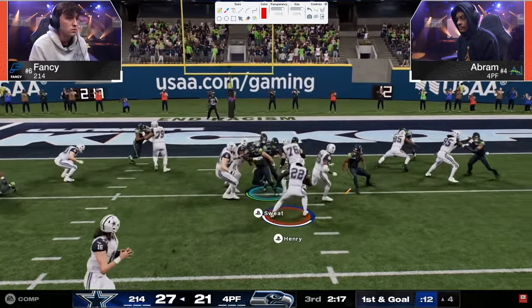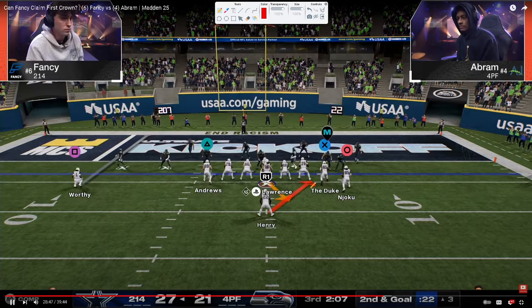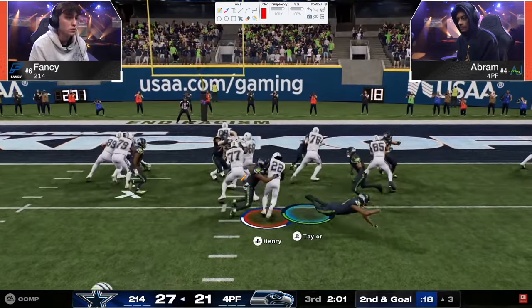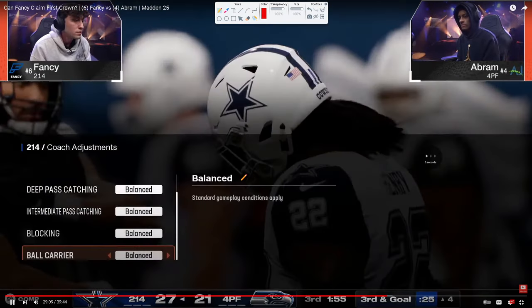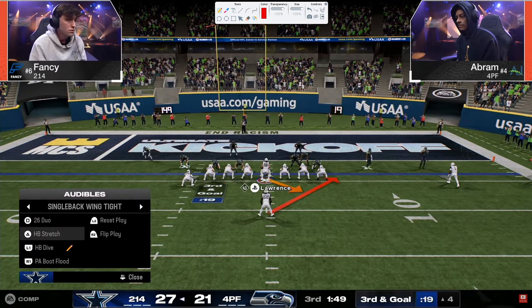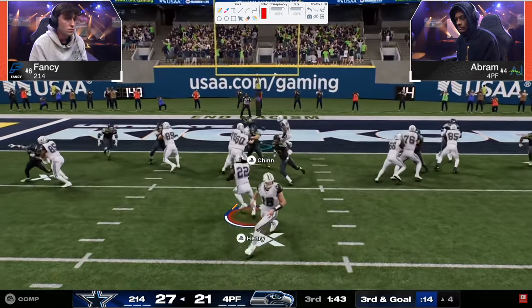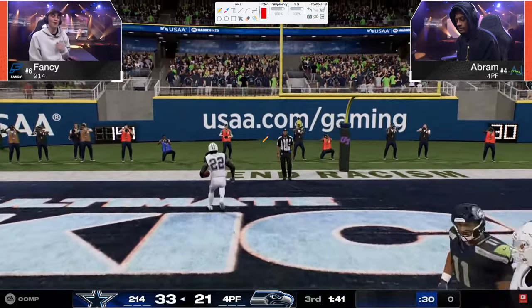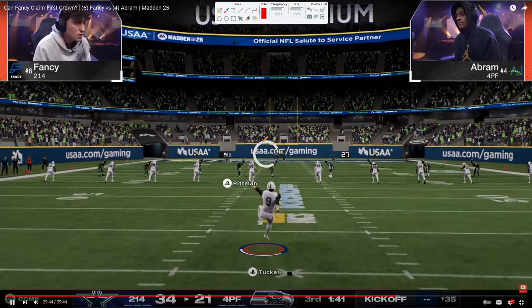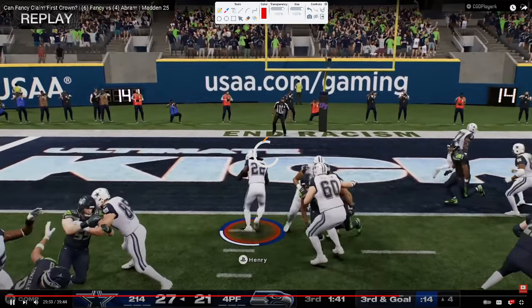Tries to truck — didn't work. Second and goal, same situation — that's duo, tried duo, tried two runs, now you'll probably see a jet sweep. Stretch left, duo, duo, duo — truck, truck, truck — able to get in there. Not pretty, but good. Big touchdown drive from Fancy — it's very clear he is one of the best passers every year, and he has clearly spent a lot more time working on his defense.